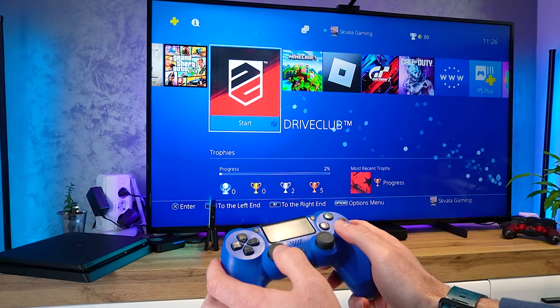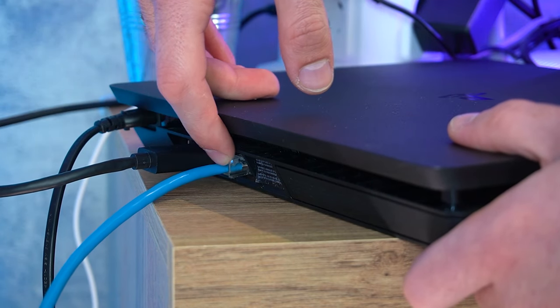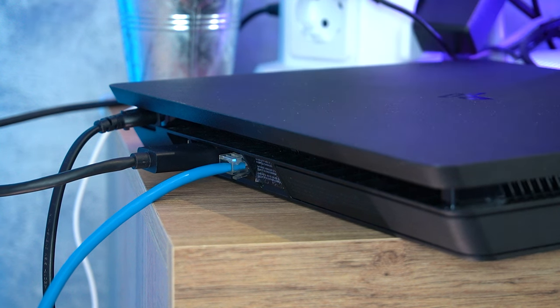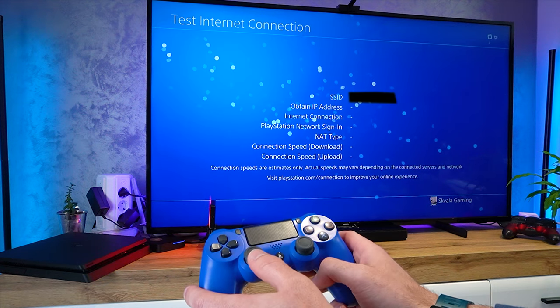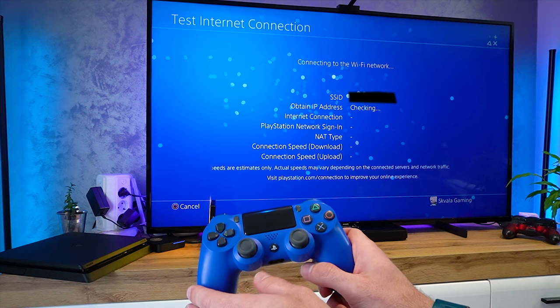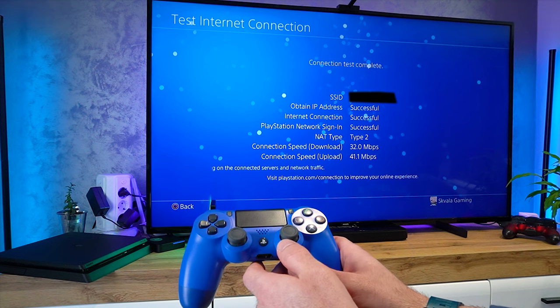Lastly, let's not forget about your internet connection. A wired connection is more stable than Wi-Fi, and make sure to close any background apps that could hog your bandwidth. Even though my Wi-Fi router is literally next to my PS4, I still experience lag spikes every so often. You can test your internet speed by going to Settings, Network, Run Network Test. For online multiplayer games, you need at least 5 megabits download speed and 1 megabit upload speed.